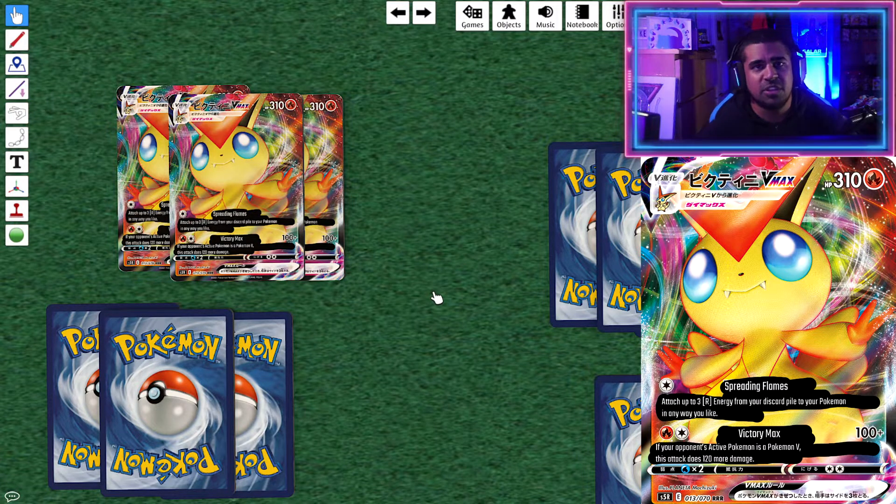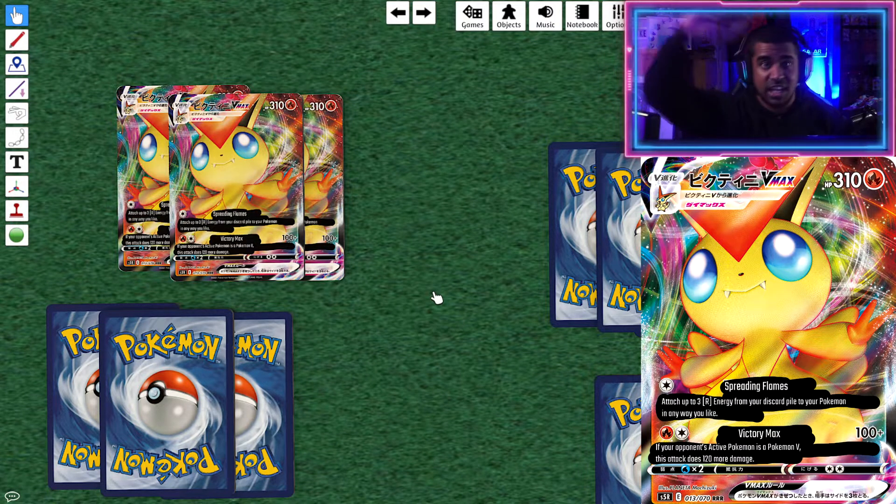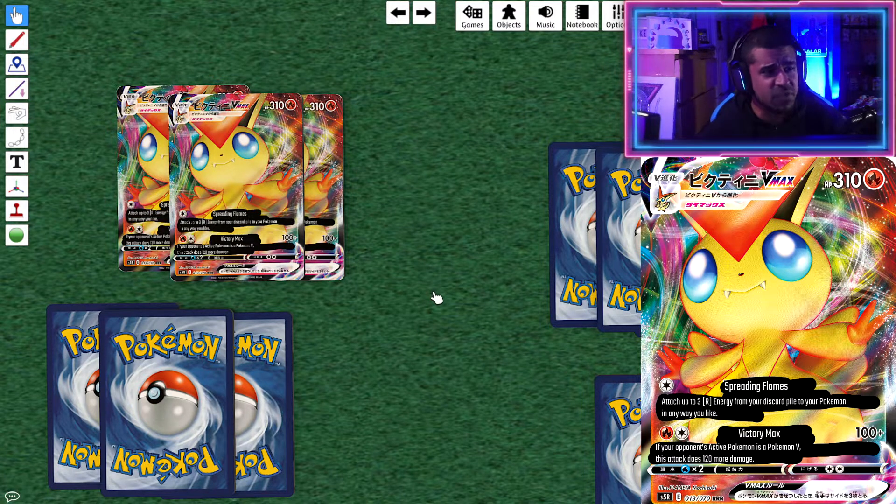The obvious comparison everyone's going to make is to Centiskorch, but for two energy you're already hitting Centiskorch damage output. With this build, the extra energies we would have been attaching to Centiskorch can be used in other ways, so yeah — two energy for 220, extremely efficient, nothing to complain about there.